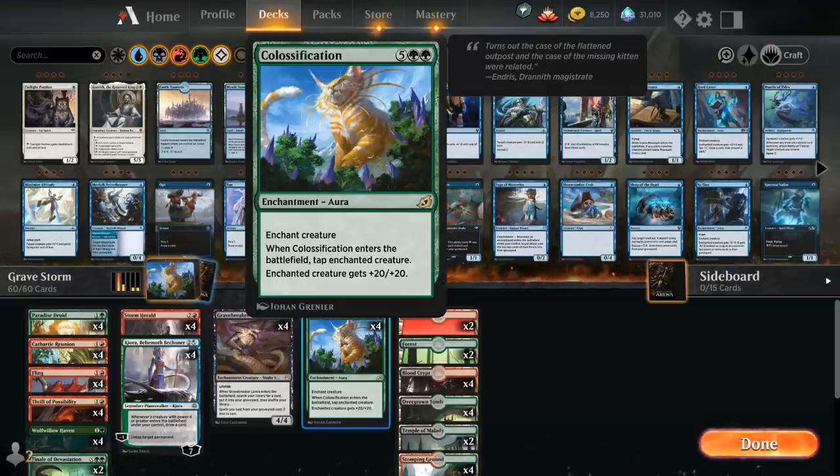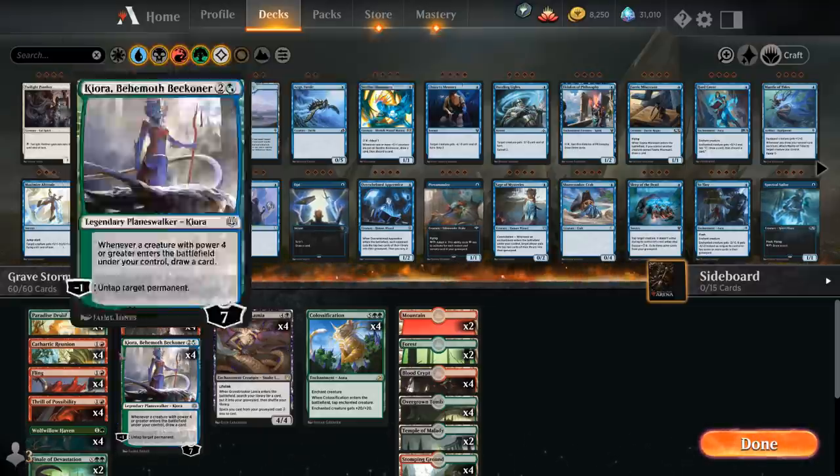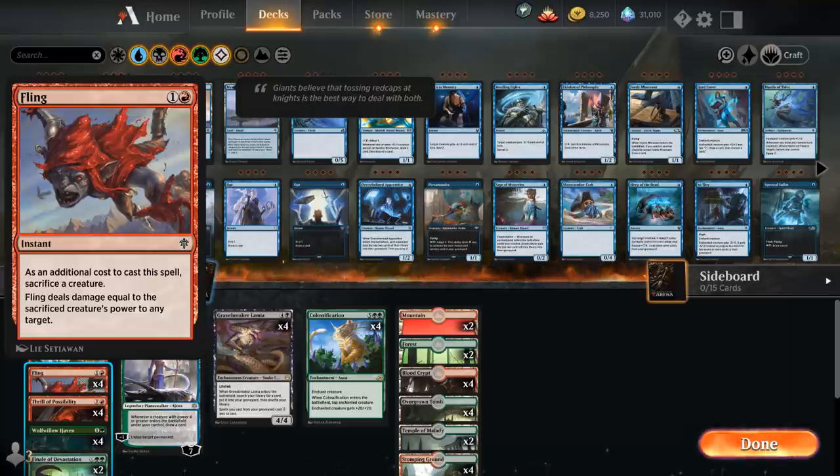The easiest combo with Colossification is Storm Herald, a 3-mana 3/2 human shaman with haste that, when it enters the battlefield, returns any number of aura cards we can attach to our creatures — but those will be exiled at the end of turn. So we only get one shot at reanimating Colossification. We either need to untap the enchanted creature, or sacrifice it to a Fling, which deals damage equal to that creature's power to any target, potentially winning the game on the spot.